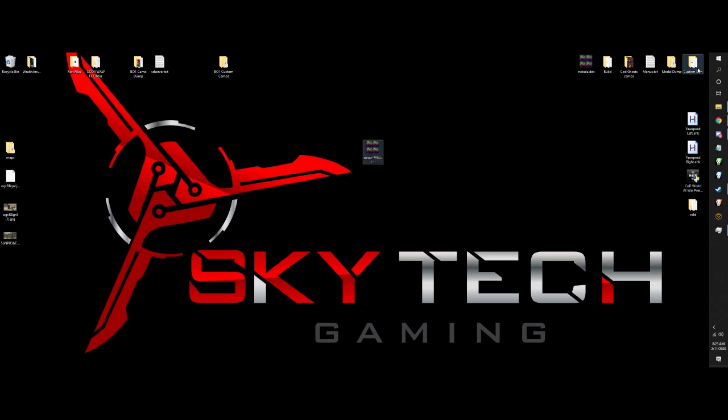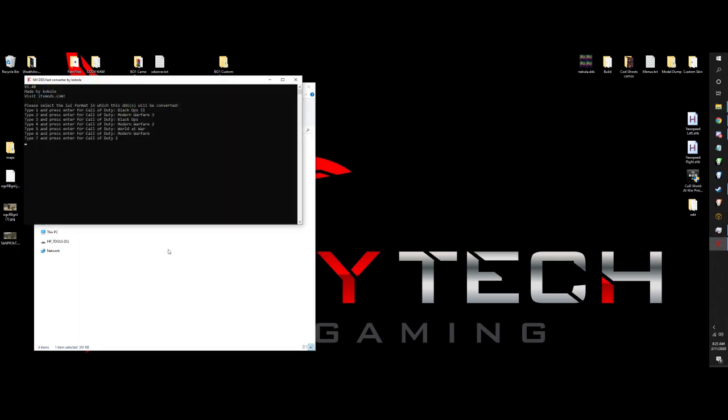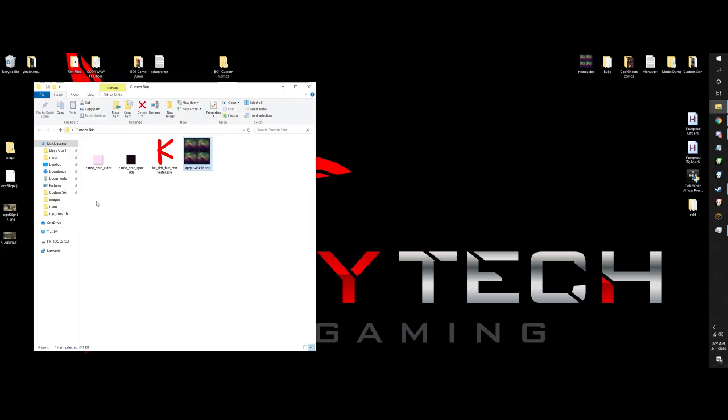Next what we're going to do is we're going to use the IWI DDS Fast Converter and we're just going to drag our file straight onto it. All these options are going to pop up and it will ask you what CoD you want to use. We're using it for Black Ops 1 so we're going to press 3 and hit Enter. It's going to automatically convert it to an IWI for us.